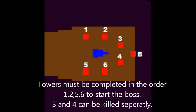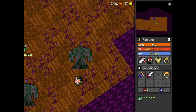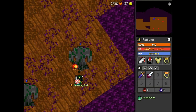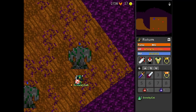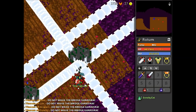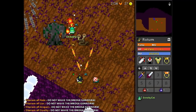This is a map of the first boss. The towers must be completed in the order 1, 2, 3, 4, 5, and 6 in order to start the boss. Yellow towers, which are 3 and 4, can be killed separately, however it is advised that you kill them during the intervals of killing the grey ones. As you can see, we stand slightly to the side so that the bullets don't hit us — the enemies will shoot their bullets round us and we will take no damage. If someone is standing slightly out of place they may take half of the bullets, but that will be no problem.